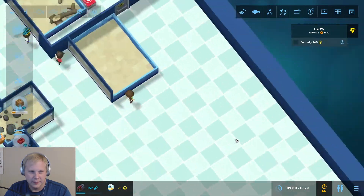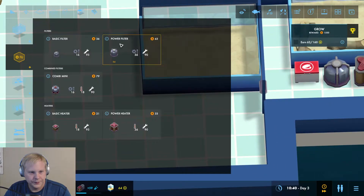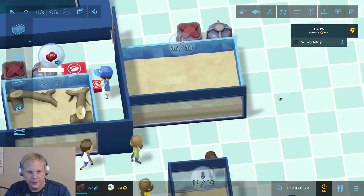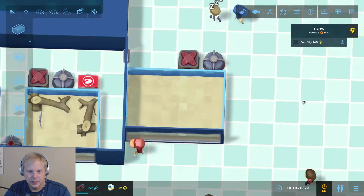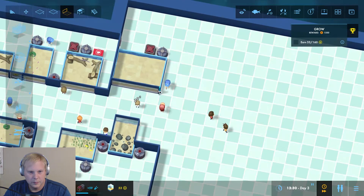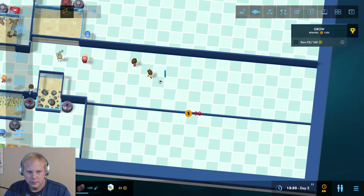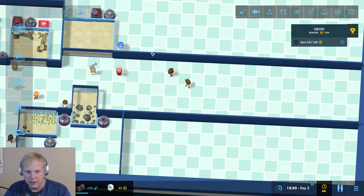Let's fast-forward that. All right — filter, heater — and who do we want? We can fit 30 fish in here. Let's get that sorted. Yeah, that'll work nicely, and then we can just have the tanks along this wall and along this wall and we're good.